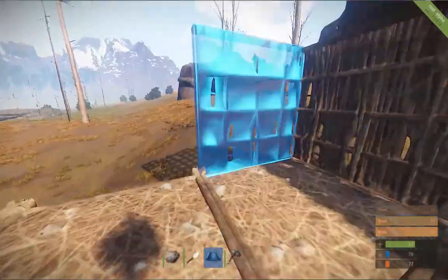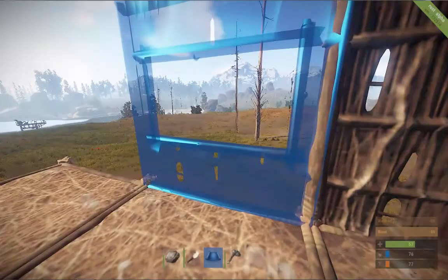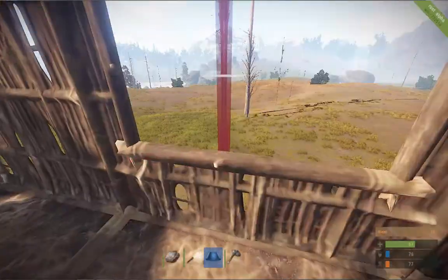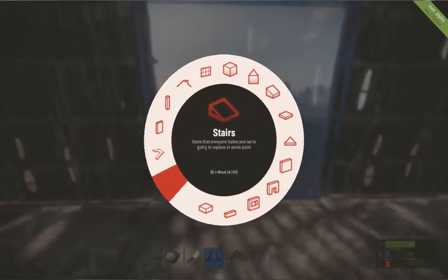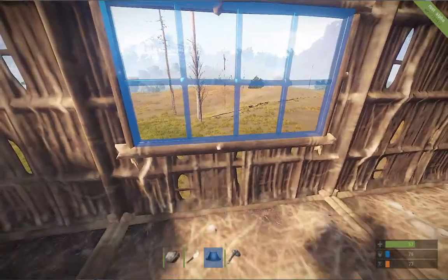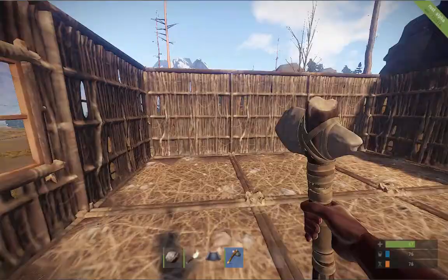You obviously patch up some walls. I always tend to have a window so I can see out. I wouldn't tend to have a window on the first floor on modded servers because people can gather stuff quickly - it allows them to raid you. You can stop that by putting in window bars, and it looks like that. So that's kind of your basic foundation.